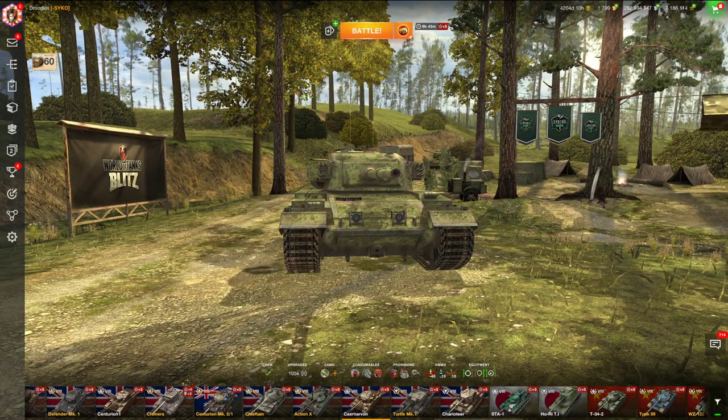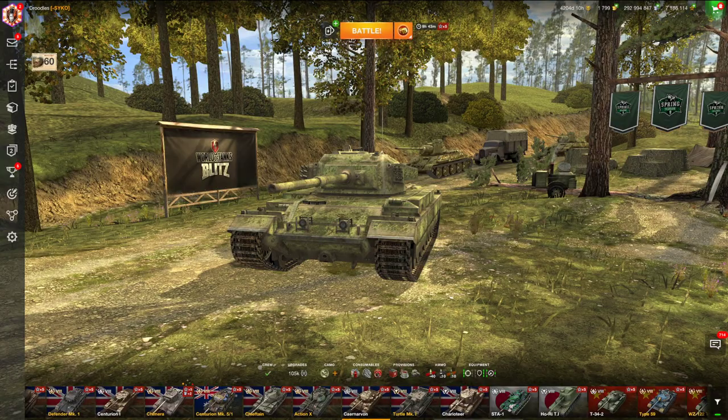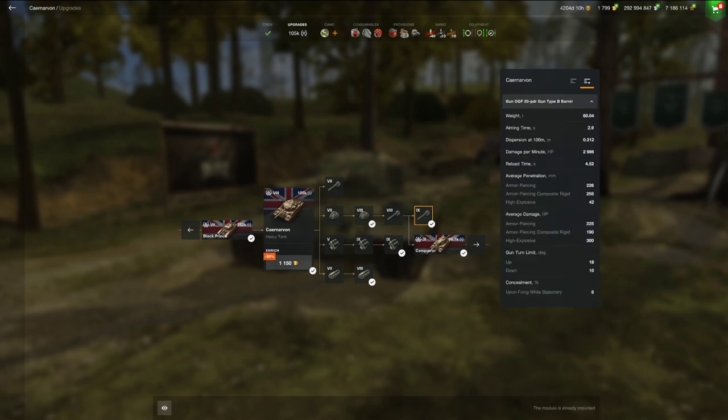Now, you might be thinking, isn't this just a worse version of the Carnarvon Action 10? It's got worse turret armor, its hull armor is worse — why would I ever drive it when I have an Action 10? Well, there's a couple disadvantages the Action 10 has, and the main one is damage per minute. The Carnarvon, after its buff, is sitting at 3,000 damage per minute, making it the most DPM in Tier 8 for a heavy tank.